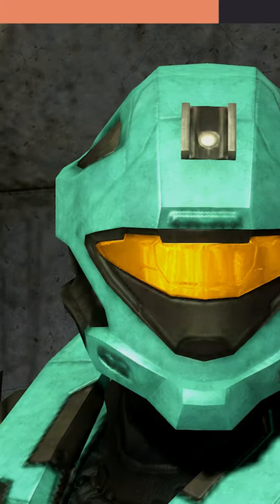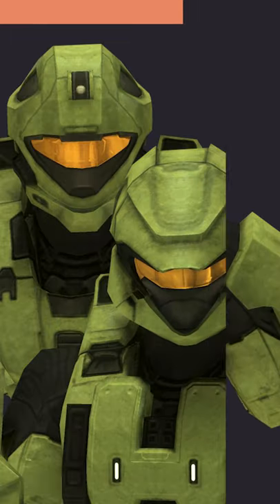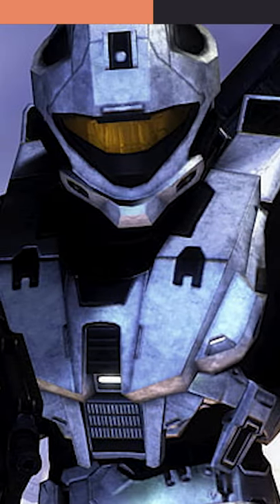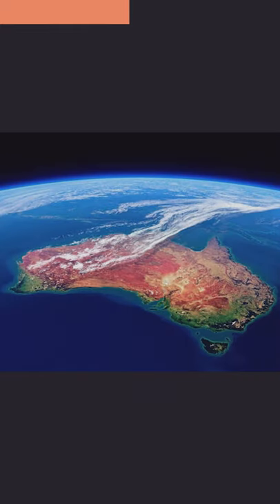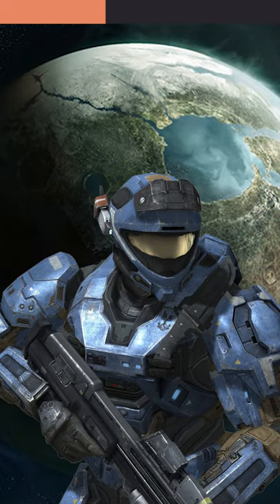The Recon Armor is a stealth-oriented Spartan armor that was developed on Earth in Australia. It's actually the developmental cousin to the Scout Armor, and was designed to allow enhanced stealth capabilities without being outclassed in strength by other Mjolnir variants. Despite the final version being developed in Australia, prototypes were actually present on Reach.